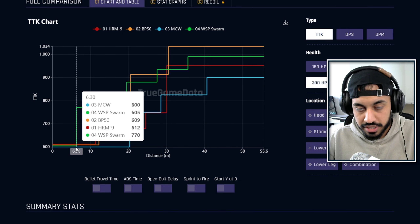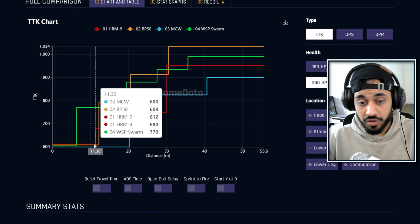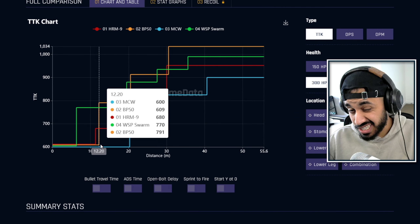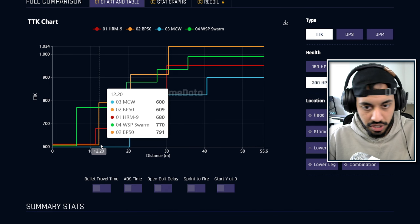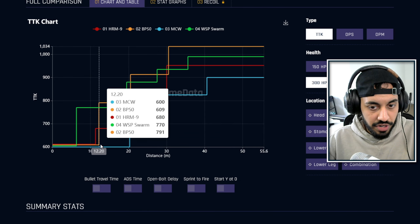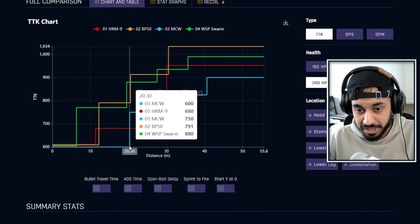The WSP Swarm has the shortest damage drop-off at 6 meters, which can't be extended much. The HRM9 goes out to about 10-11 meters and can be extended slightly, making it more viable. The BP50 drops off just slightly after the HRM9, but there are no barrel attachments for this conversion kit so it can't be extended. The MCW has an insanely good TTK out to 20 meters, which can also be extended.